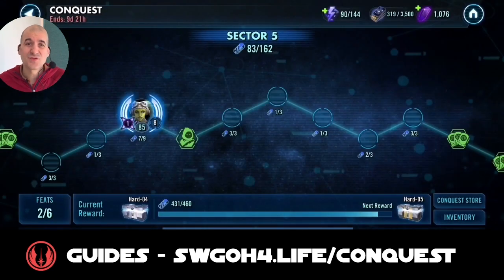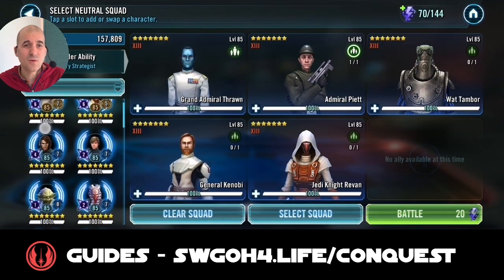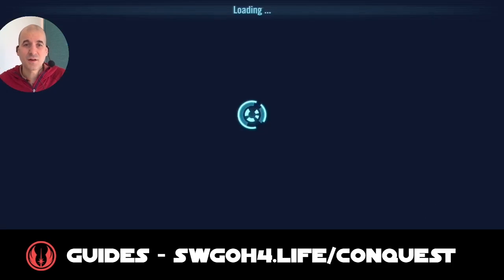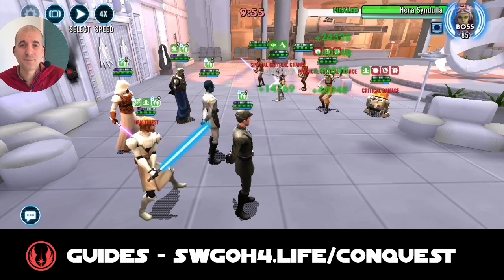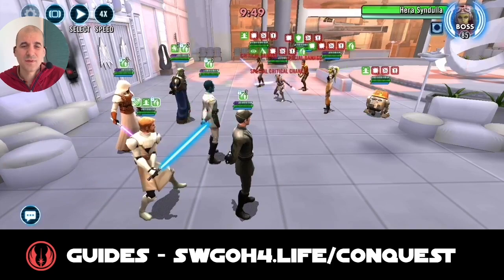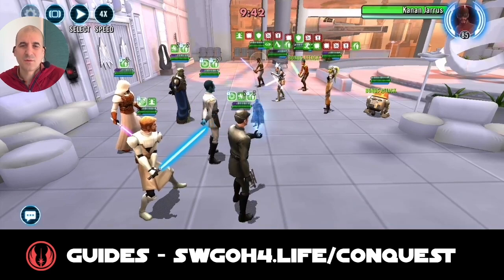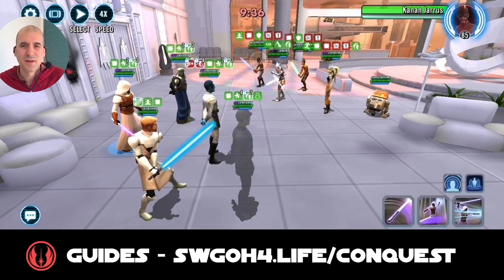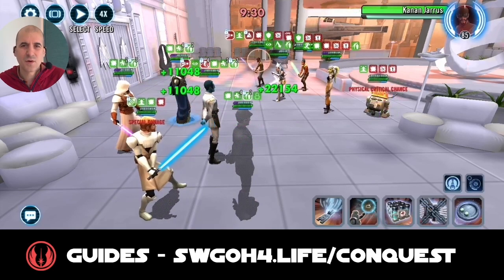Just to show that you don't need Master Luke — not everybody has Galactic Legends — you can do this with General Kenobi. He's not as tanky as Luke, but with protection recovery he can stay alive. Put Tank Tag on Kenobi, and the team runs the same. Let's go ahead, mark Thrawn, then swap turn meter with Piet. Piet uses Maneuverability to get more turn meter, and now Revan can mark too — so we've got two marks already.